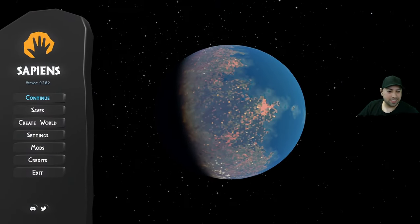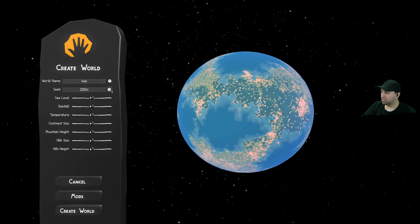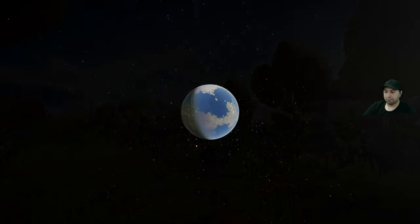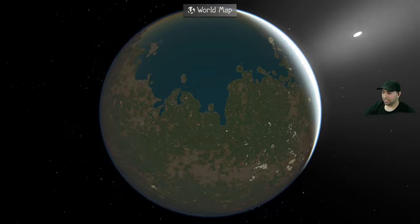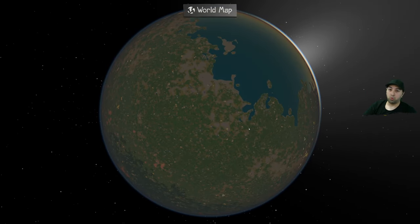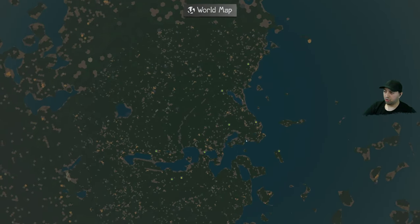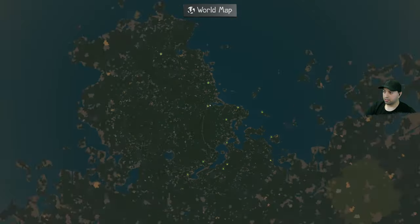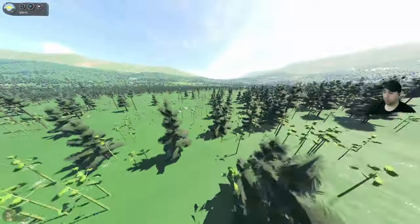Let's go into the game, create a new village, and continue from there. We'll create a world - random name, INSA sounds good, randomize a seed - let's hit create world. I've forgotten all the controls, which is kind of a good thing because I'm experiencing this game fresh with you guys. I want ten quick-learning sapiens, so let me be a little picky.